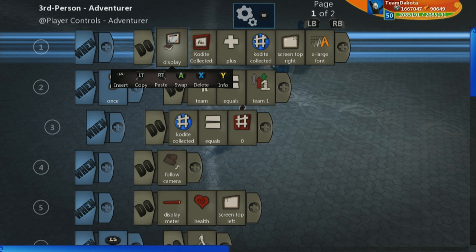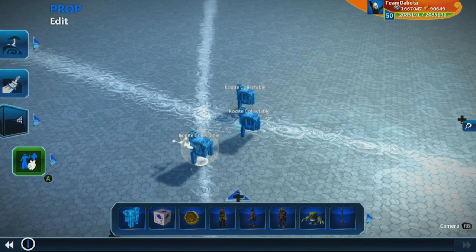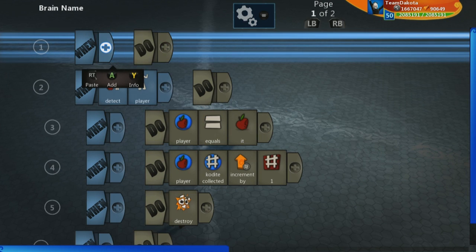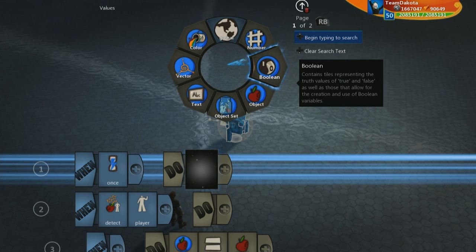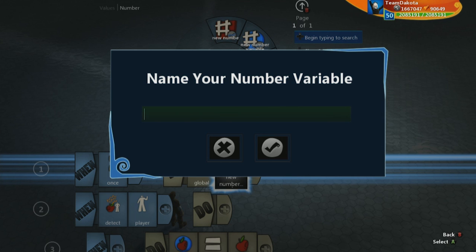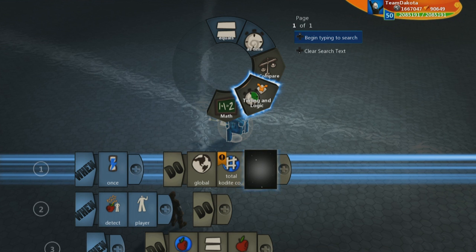We can also show the total amount of codite in the world, so the player always knows how many remain to find. On the collectible brain, using a 'once' tile, let's make a new number variable — but this time we'll make it a global variable so everybody can reference it. Let's call it 'total kodai collectibles.' Always be very clear with your variable names — it'll help you a lot down the road.